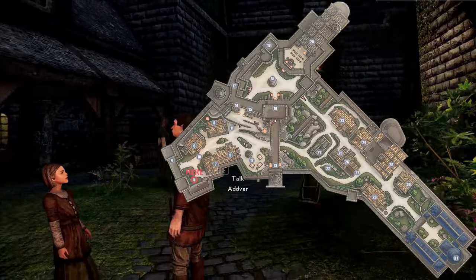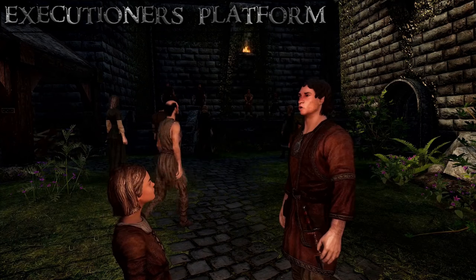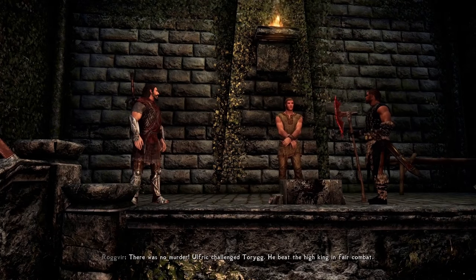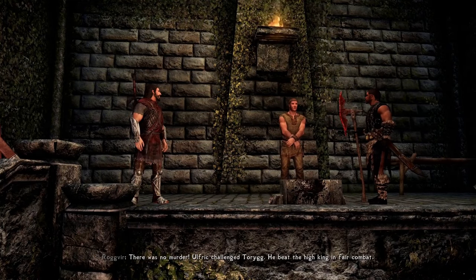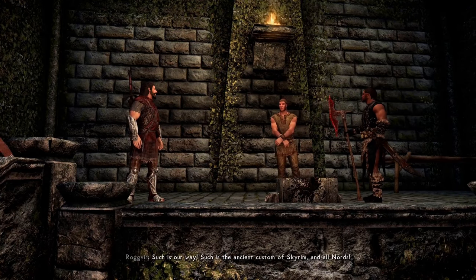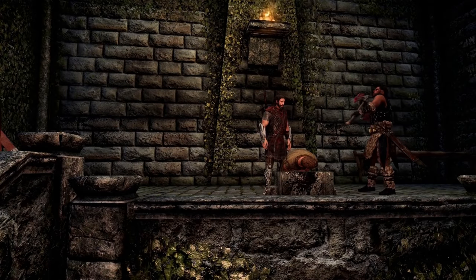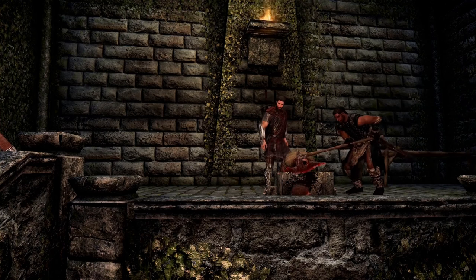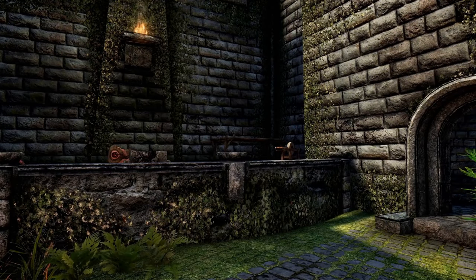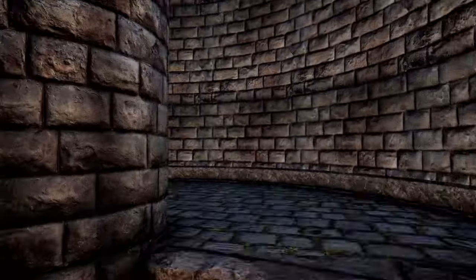On the right as you enter Solitude for the first time, a small crowd has gathered to watch the execution of Roggvir for crimes against the Empire — he allowed Ulfric Stormcloak to escape the city after killing the High King. Unless you interrupt, which is a crime, Roggvir is beheaded while the citizens watch. If you want a better viewing point or to potentially intervene, go right up the spiral staircase.